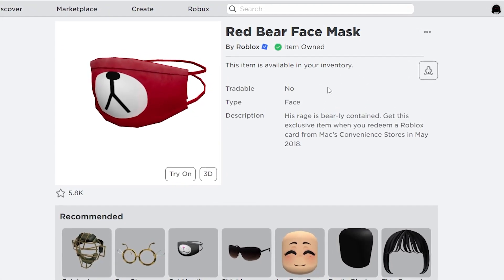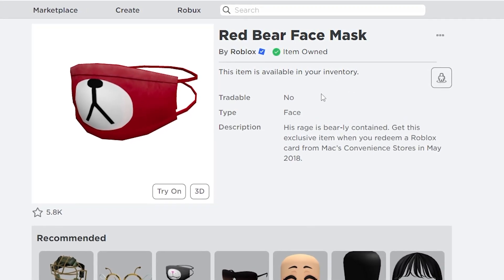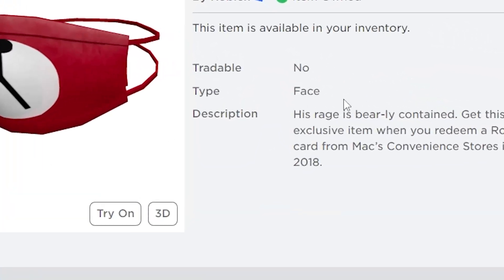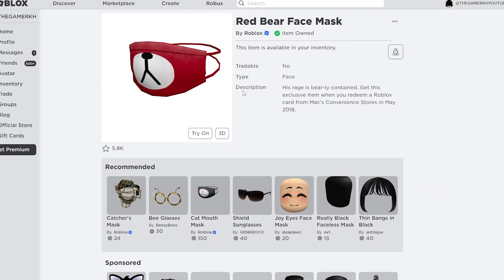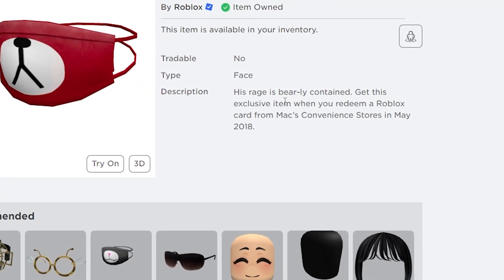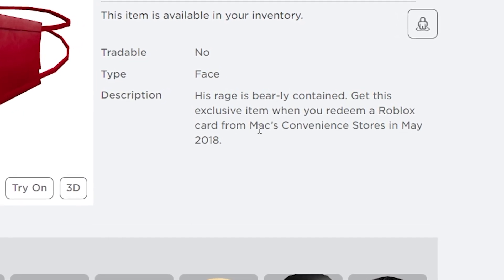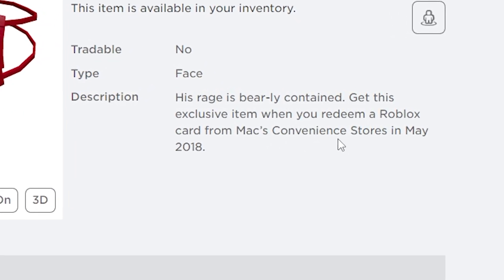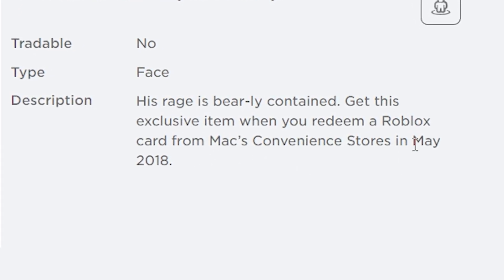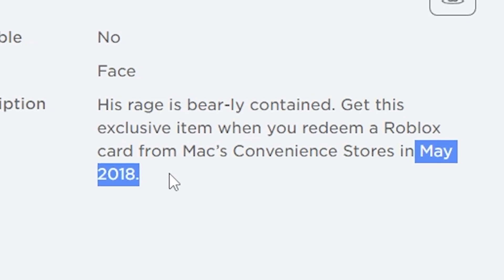Make sure you watch this video all the way to the end for more information on how to get the Red Bear Face Mask. The face accessory type and description says: 'His rage is barely contained — get this exclusive item when you redeem a Roblox card from Max convenience stores,' from May 2018.